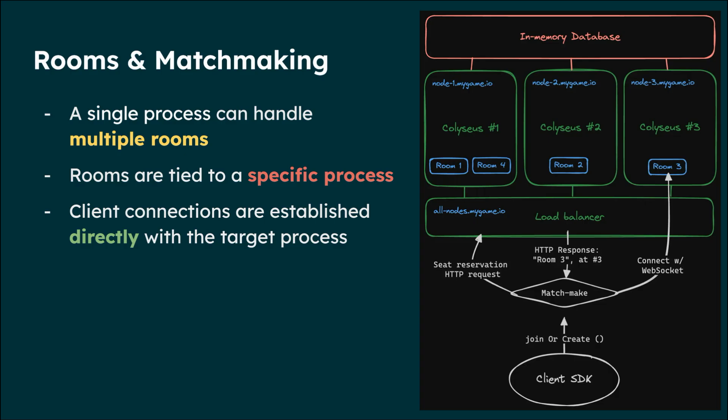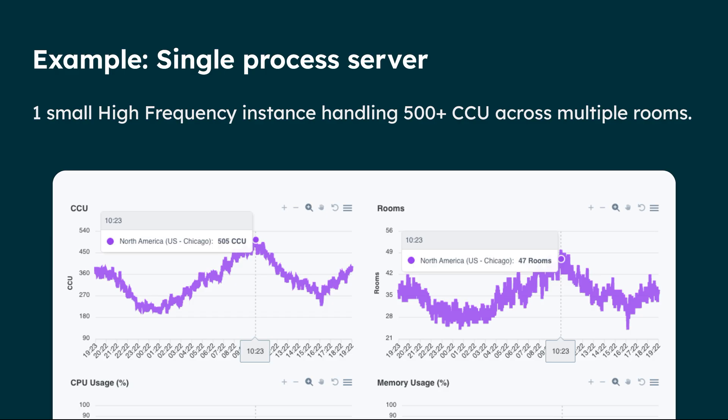You would have a single load balancer, which can have more instances. On Coliseus there are two requests: first you ask for a room, receive data on where that room is, and then connect directly to it. This is a real example of a single instance handling 2,500 connections — the limit for this particular game because CPU is already very high. If you need to scale beyond that, you'll need more machines. A big unsolvable problem right now is if you have only one large room — it's very difficult to scale because you need to separate clients into multiple rooms to distribute across machines or processes.